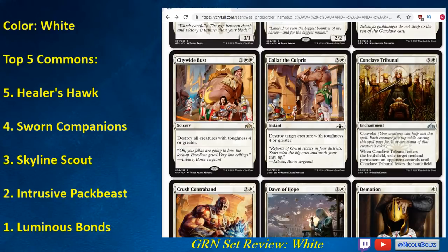Conclave Tribunal, on the other hand, is a very efficient spell, especially because it has Convoke. Your cheap creatures can help you cast this. If you play a card that makes a creature and tap it to cast Conclave Tribunal, it helps you with mana efficiency later in the game — maybe you can cast it for only one mana. Exiling any non-land permanent is really good, so Conclave Tribunal is a card you can take first and be pretty happy about. It's just a very good uncommon and very strong. If you ever cast it for like one mana on turn five, it's really nice. Definitely a card you want to prioritize and take early.